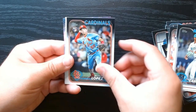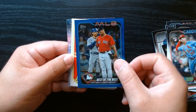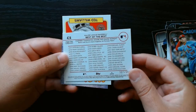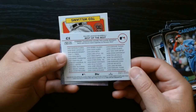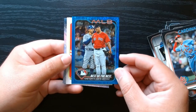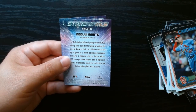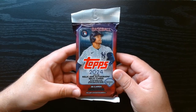First value pack: nothing too exciting early on, but we got a Best of the Best numbered 307 out of 999 with Mookie. That's what I'm talking about — out of a value pack, to get at least one numbered card, I'll take it. We also got the Ted Williams on the 35th All-Star anniversary and our two Stars of MLB. Second value pack, let's go.